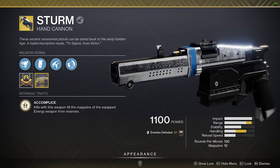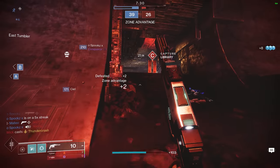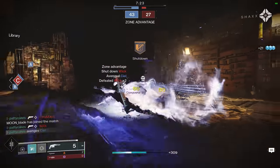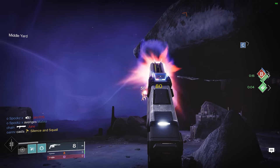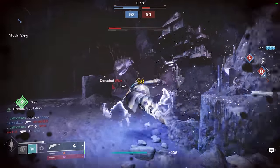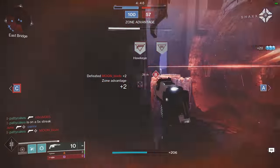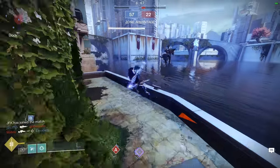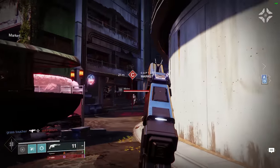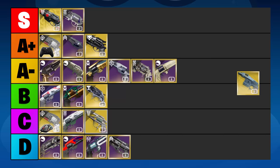Sturm is an exotic 120rpm hand cannon in the kinetic slot. It has amazingly good stats, but unfortunately not really any meaningful perks unless you really love sidearms. Its main gimmick is the interaction with the sidearm Drang — every kill you get with Drang overflows one shot into Sturm's magazine, significantly increasing damage output. This allows you to 2-tap your enemy after just one Drang kill. With less special ammo on the field lately, the double primary pairing might sound like a really good option, and Drang is a pretty decent sidearm. Sturm was a great choice before all of the 120 nerfs, but now it's basically just a mediocre hand cannon that can't even get Icarus Grip for improved in-air accuracy. It feels decent to use, but it's just not that special anymore — very middle of the pack. That's why it's going to land in the B tier.